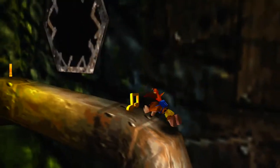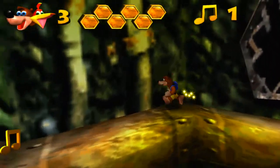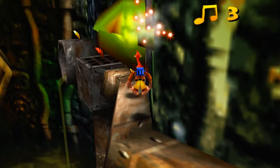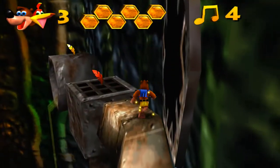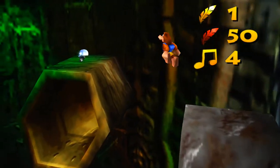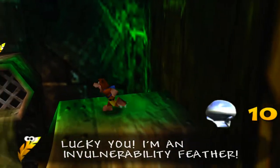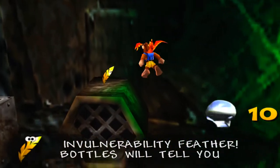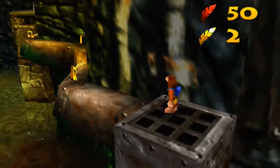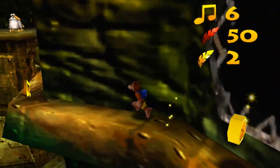A lot of swimming, at least. We have these enemies that come out of these little pipes, and typically they really shouldn't be a problem for us — they're easy to kill. As long as you just stop when you're next to them, you shouldn't get hurt. There's a Mumbo Token over here, but there's something else that we need. There's these gold feathers as well, there's more notes, as well as a Jinjo back at the end over here.